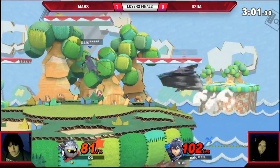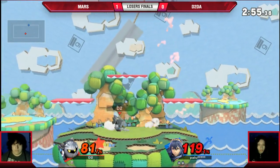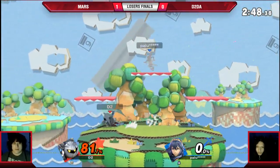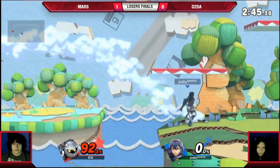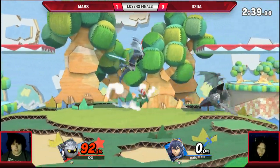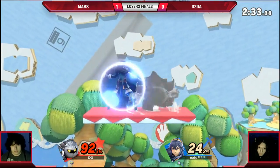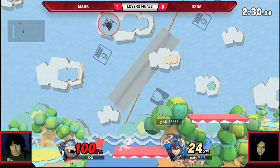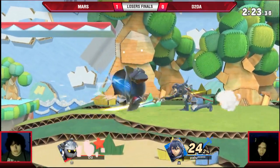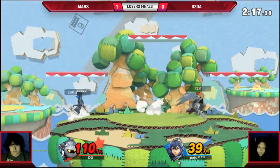Going to catch the fake jump in. Mars tried to bait him by jumping back to stage and going back to ledge, and D2DA was just like, no, that's not going to happen. Their anti-air on that is amazing. D2DA getting him with these dash attacks over and over, raising the percent. Mars caught on to D2DA's spot dodge habit in like two seconds, whereas it took Chaco a pretty long time — probably two games worth. But Mars literally figured it out first game and has been punishing him for the whole set.